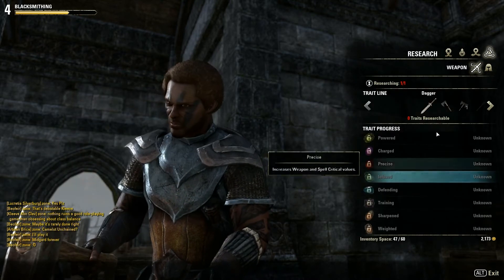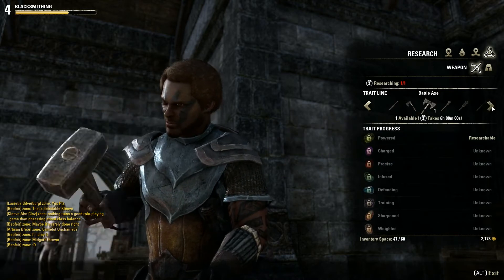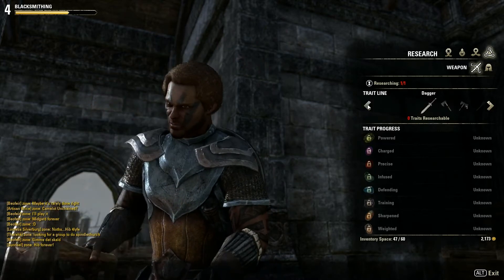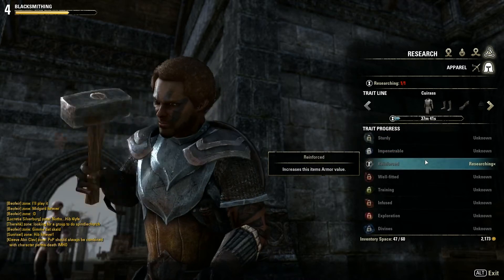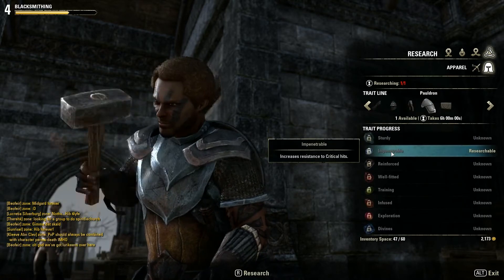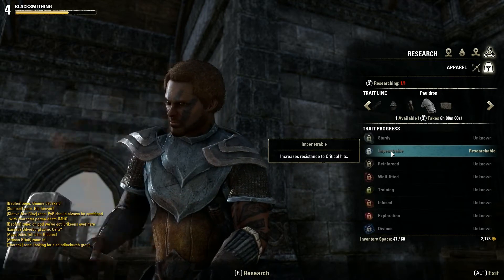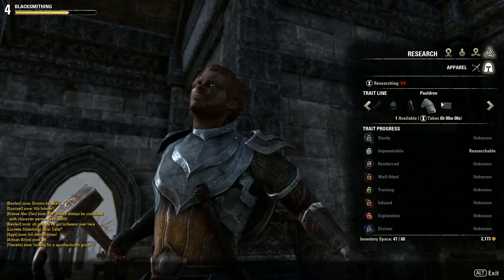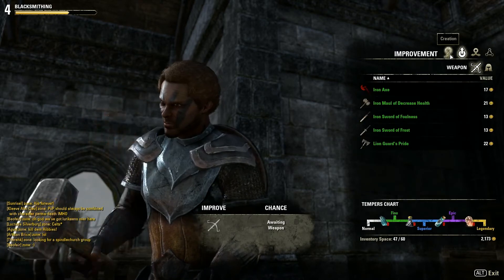The research panel: when you find green items, don't deconstruct them — you can research that specific trait. It will take some real-life time. I'm already researching some armor with time left on it. You research different traits on items, and then you'll be able to use that knowledge to produce your own items with that specific trait. The same thing applies to clothing and woodworking — it's the same deal: choose the item, choose the resources, produce, and research.